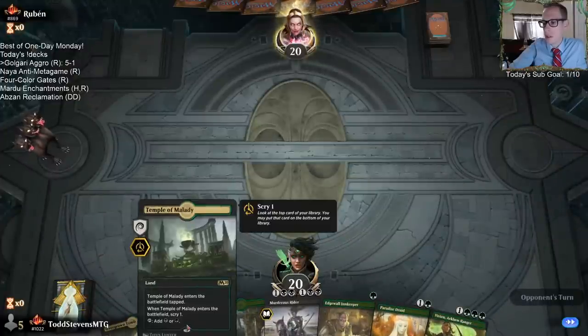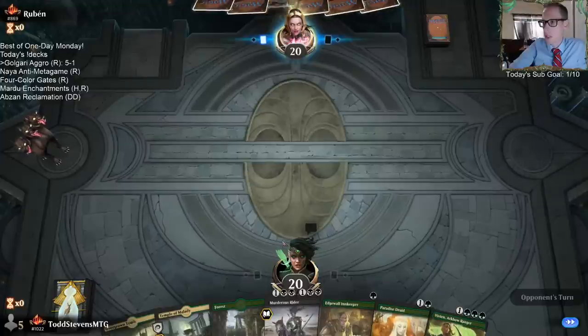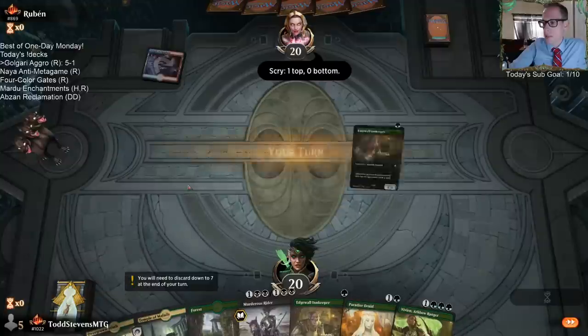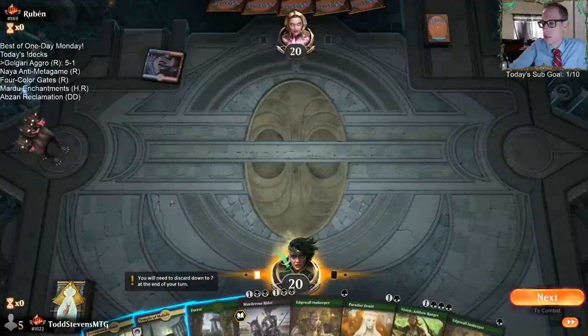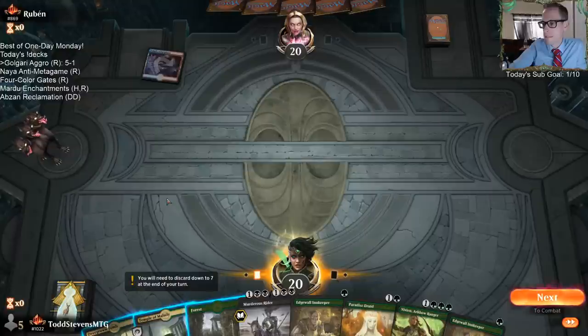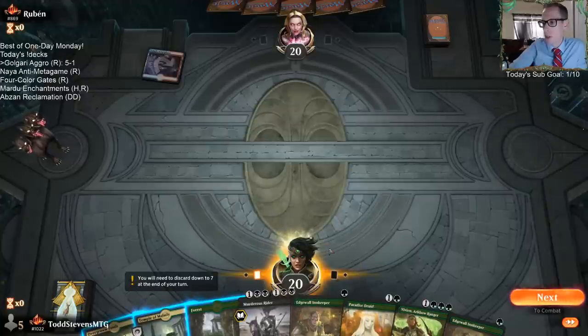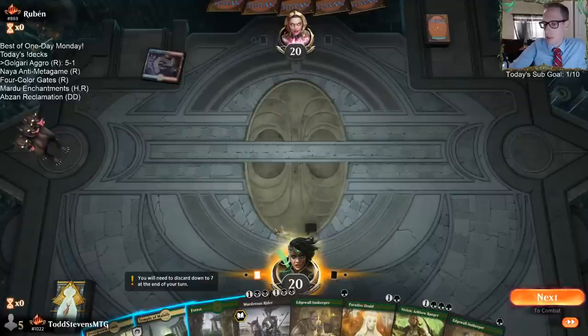So the real thing is whether they'll play Temple of Malady on turn one or Innkeeper on turn one. This is probably flash, right? So it's good getting underneath the counterspell, but then they just Bonecrusher Giant the Innkeeper and I don't get any value from it. That's kind of rough. Could be Fires also.